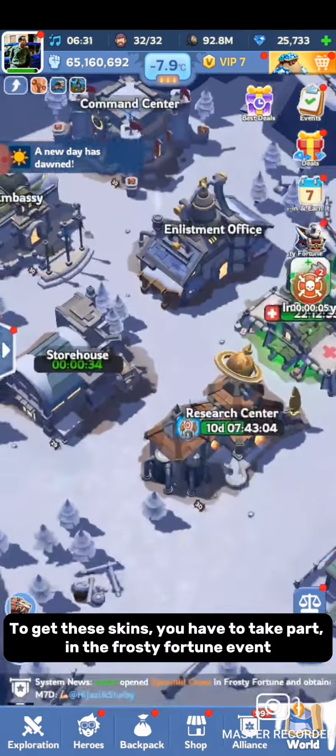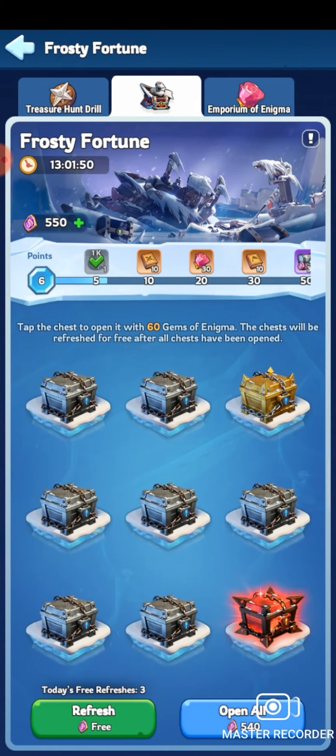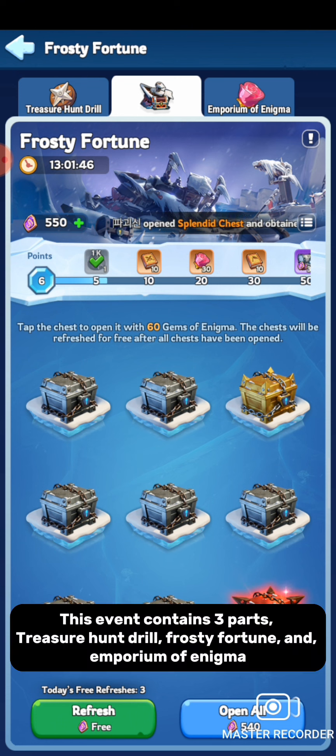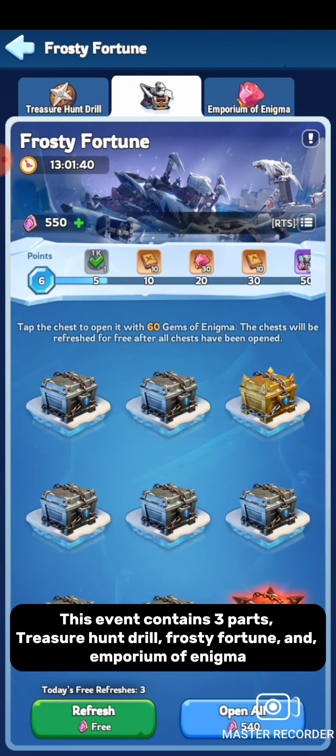To get these skins, you have to take part in the Frosty Fortune event. The Frosty Fortune event comes every 3 weeks. This event contains 3 parts: Treasure Hunt Drill, Frosty Fortune, and Emporium of Enigma.